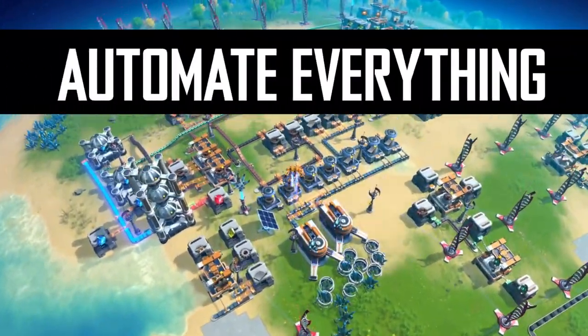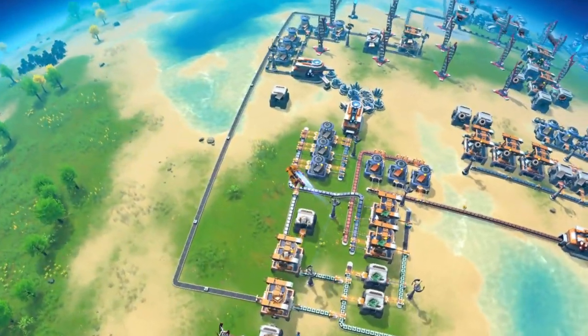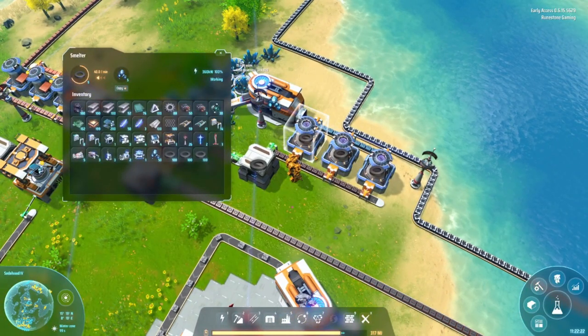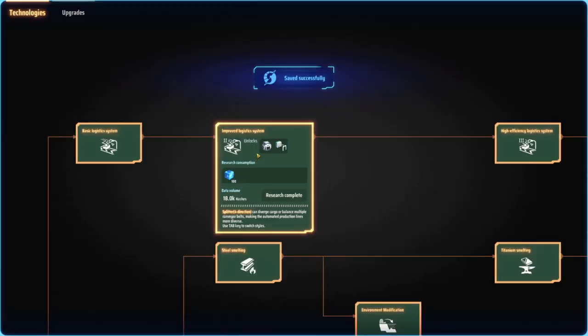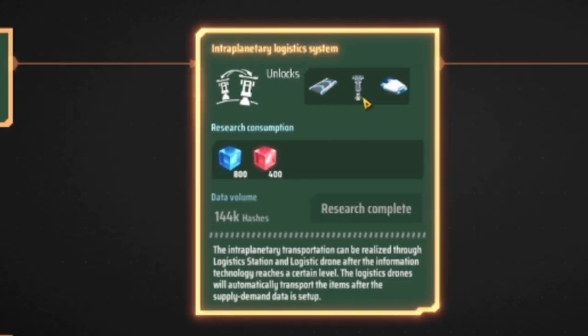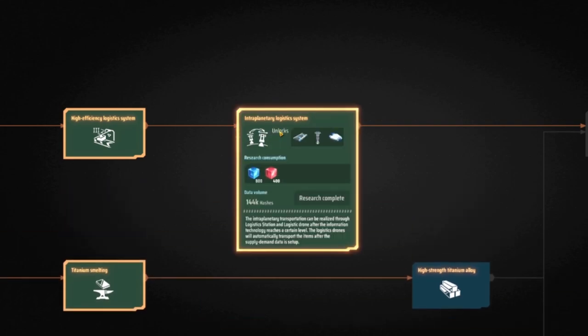Number 8: Automate one of everything. Don't focus too much on obtaining perfect logistical lines for items — you can do that later. Instead, focus on getting at least one of each item producing and focus on the exact math later. New unlocks will make things easier, such as higher-speed belts and sorters. Once you unlock some of the tech, it gives you a better opportunity to make more efficient automation.